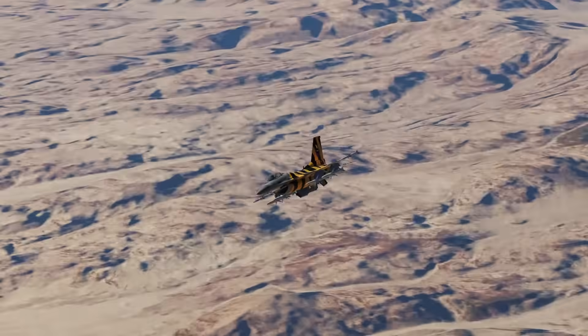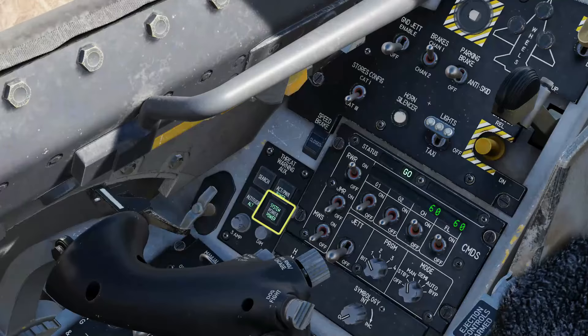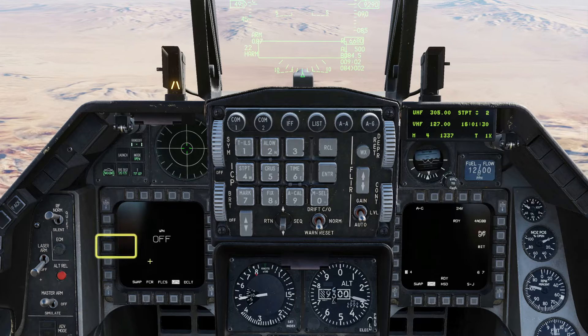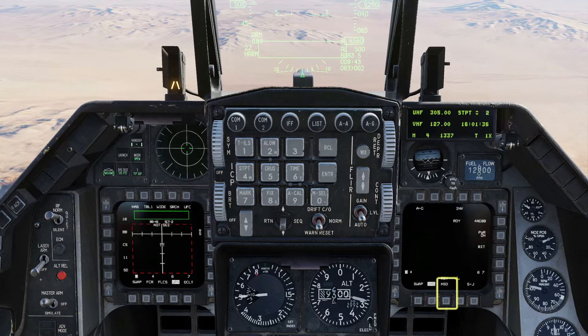As always, useful control bindings will be on screen at the end of the video. Check Master Arm on and confirm that the radar warning receiver is also on. If it's not, you can turn it on here. Select air-to-ground mode and bring the weapon page into a spare slot on the left MFD. Check that the AGM-88 is selected and power it on. We're done with the stores page so bring back the HSD.